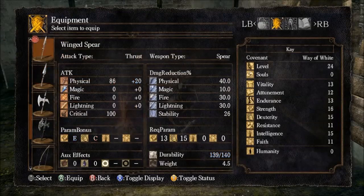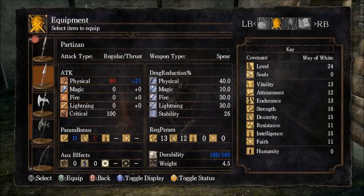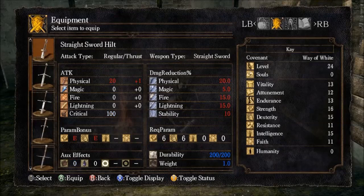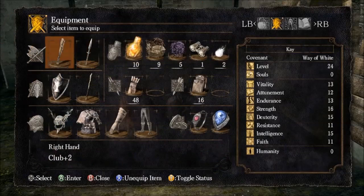It looks similar to the Winged Spear, although the flat damage is less and the scaling is a little bit better. So if I end up putting more points into strength — which I'm not really planning on doing — I think it might surpass it in a few levels. I also picked up these swords at some point, the longsword and the shortsword, and I don't think I ever tried them, so I'm gonna do that real quick.